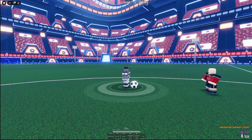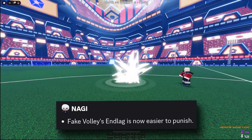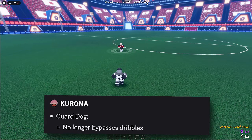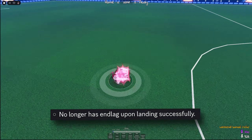Now I'm just gonna run through some of the other changes in this update that aren't really that huge. Nagi's fake volley end lag is now easier to punish. Yukimiya's Sword Screw can now be volleyed. Sei's nutmeg now stuns the victim. Corona's Guard Dog can no longer bypass dribble and it no longer has end lag upon landing.